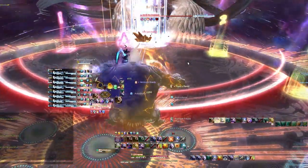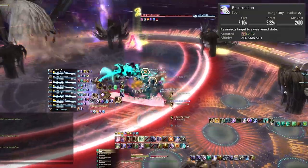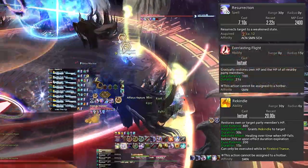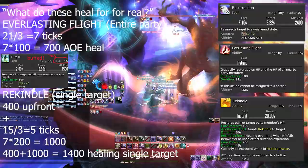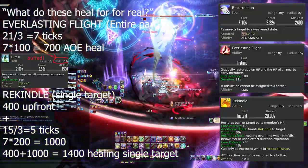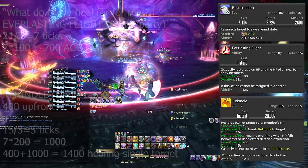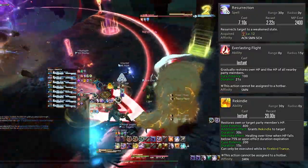Reason number 4 is that you are a utility monster on the Summoner. You have the number one utility any DPS can bring: resurrection. Reviving in progression, raiding, or party finder is a godsend. But beyond that, you bring a metric ton of utility through healing — when you enter Summon Phoenix, you bathe the field in Everlasting Flight, healing for 700 potency per player. You can also cast Enkindle on the tank if they aren't topped off — 400 potency up front, plus another 1000 potency triggered when they drop below 75% health. There's no excuse not to use it.